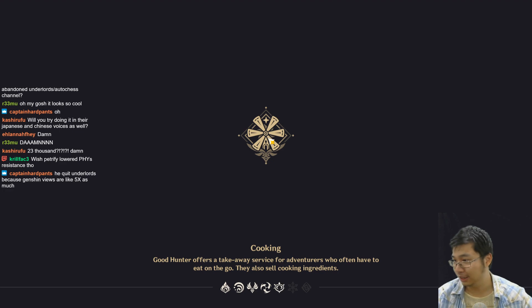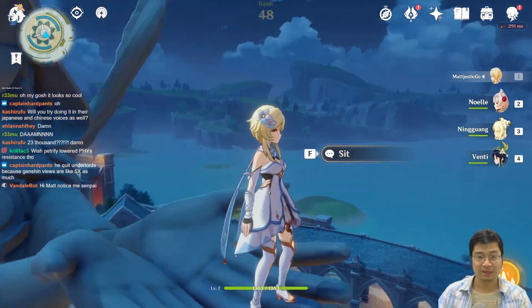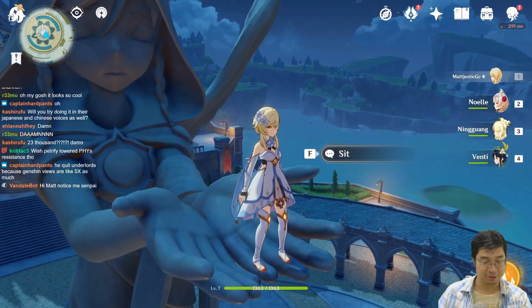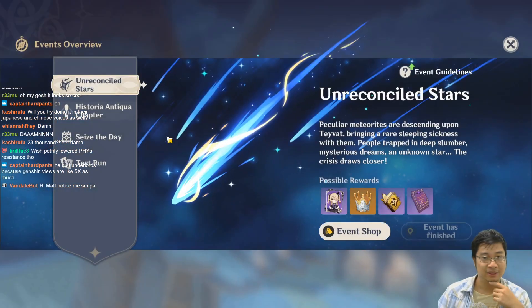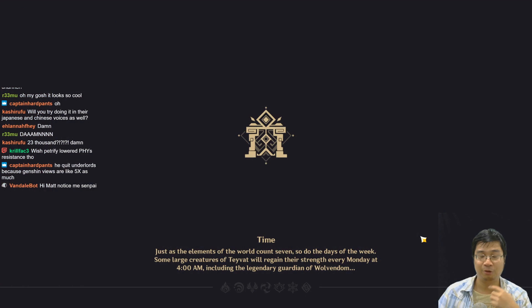I really agree it would be good if his skill lowers the physical or geo resistance - that'd be really strong. Now let's have a look at Xinyan's trial - let's try her out and then we'll go for the summons.